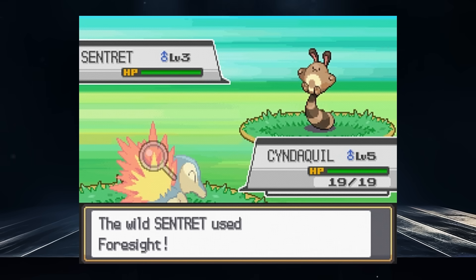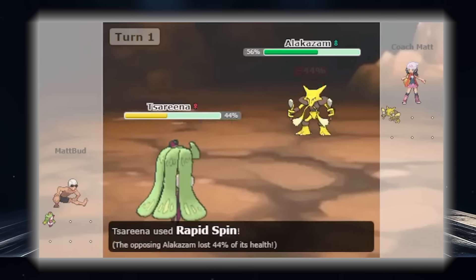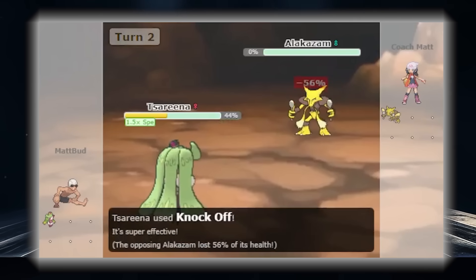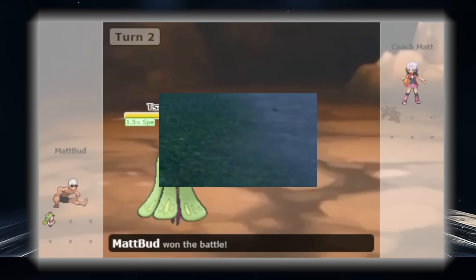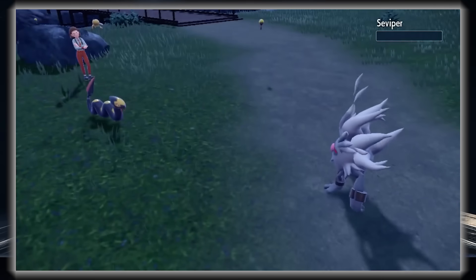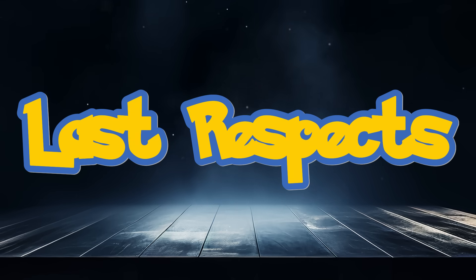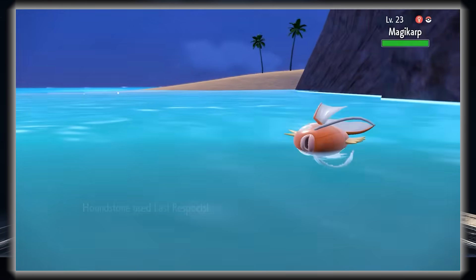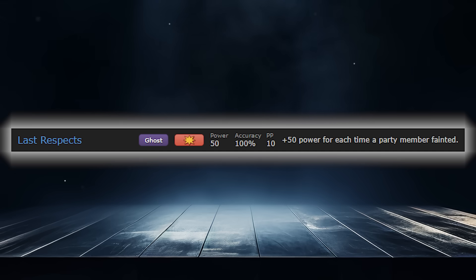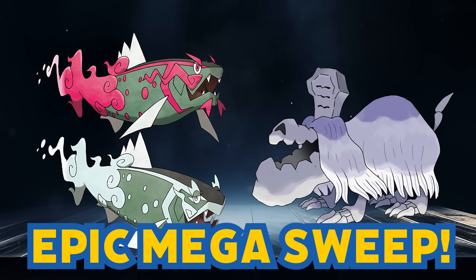At 50 base power, we have some powerful moves. It's a shame Rapid Spin is only an honorable mention here since it's such an important move, but we have two strong Ghost-type moves that are way too good to pass up. The runner-up is Annihilape's Rage Fist — it starts at 50 base power and gets powered up 50 more every time this Pokémon takes a hit. The move better than this though is Last Respects, which powers up the more fainted teammates you have. It had Houndstone and Basculegion banned to Ubers, with whole team styles dedicated to setting up the Last Respects mega sweep endgame.